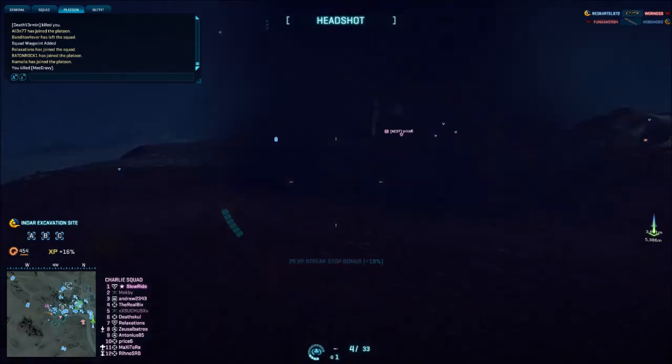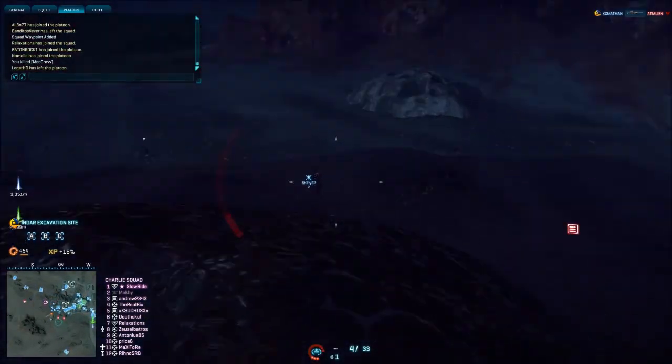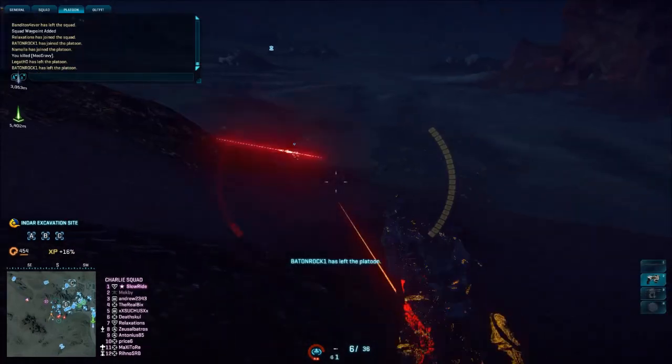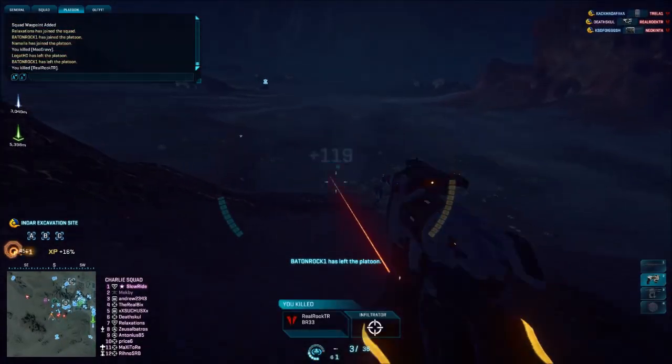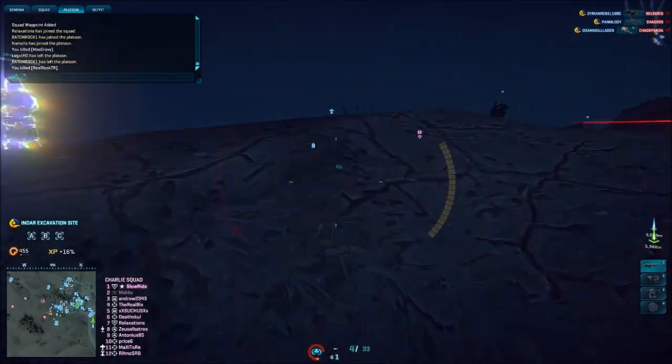When infiltrating, you must spend your second 500 certs upgrading your utility slot and buying attachments for your scout rifle. Beyond 1000 certs, you might want to think about investing in an SMG. I'll do a round-off in a future video.